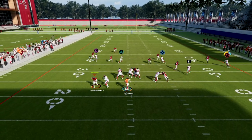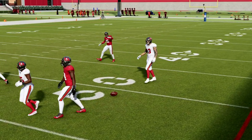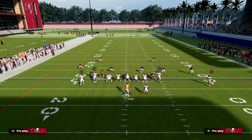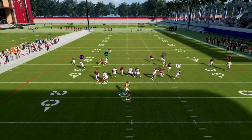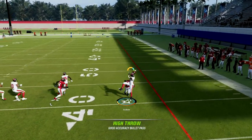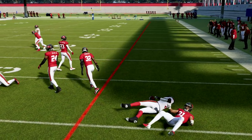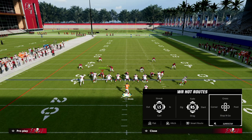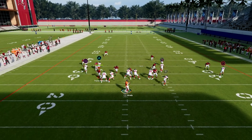Another thing you can do is throw aggressive catches on the outside receivers. These little fade routes that both the right and left receivers run are really good for aggressive catches. All I'm doing is high-balling these and clicking on to make a play with my user. Nothing too complicated.